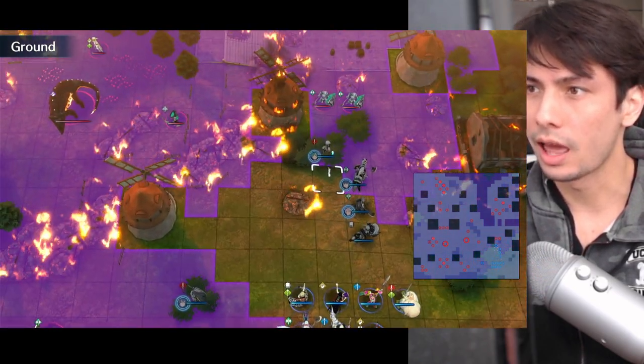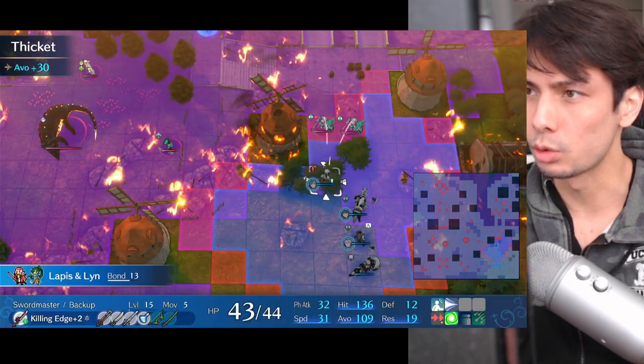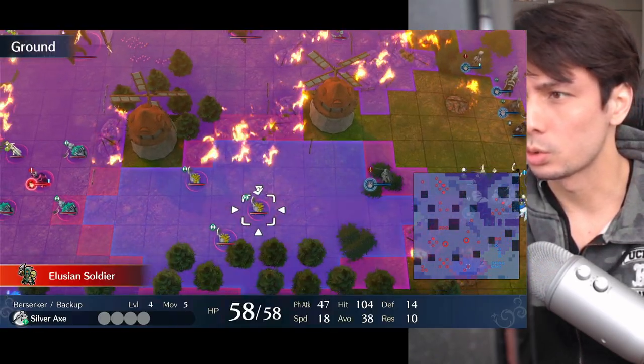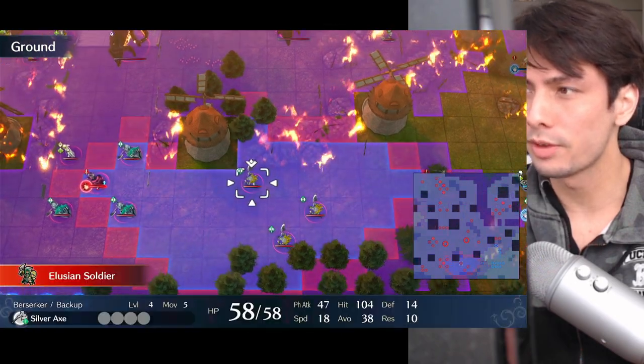I can tell you what I did. I have Laps in this bush here, I have Jade here to take enemy attacks on enemy phase, and they're the only two threatened by these two armors. Then I decided to move a Leer in this bush here so she can hopefully take attacks from these guys and hopefully do enemy phase damage.